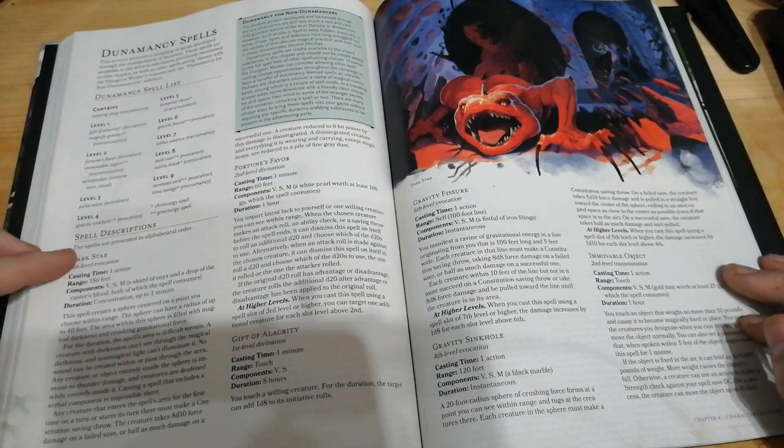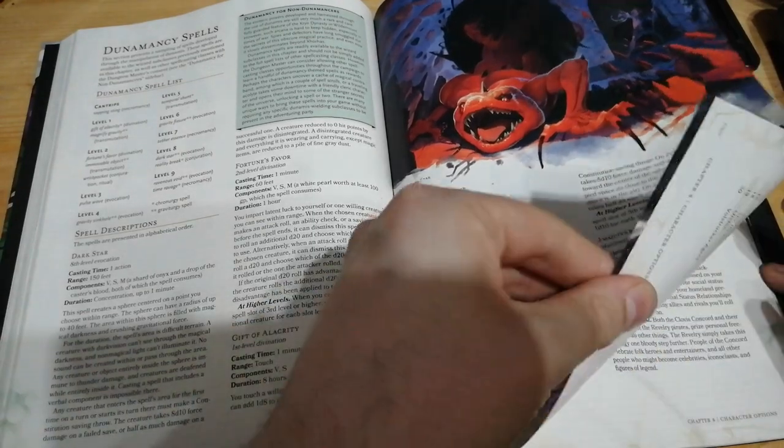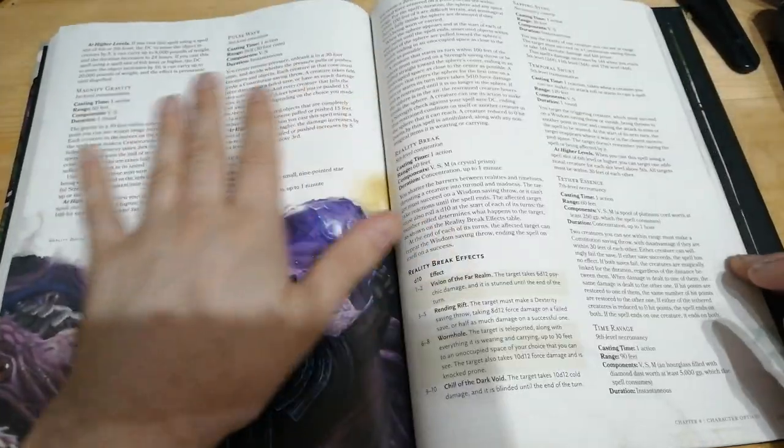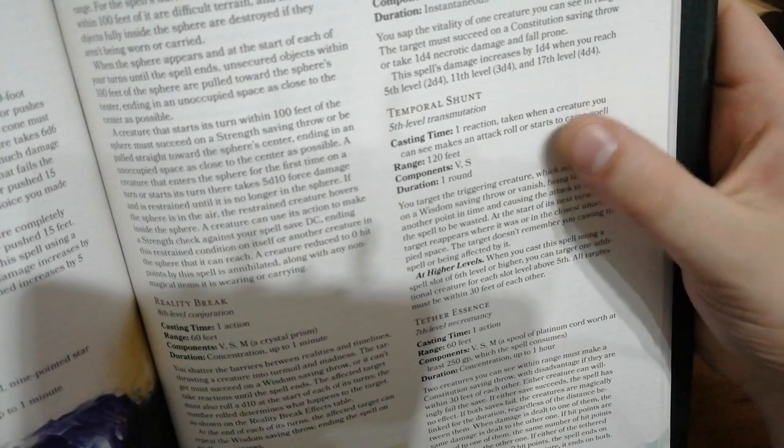We also have some new spells coming into the game with a whole new school of spells — Dunamancy, which is like time magic — and there are some useful and fun little options here for your spellcasters. I'll zoom into one just there so you guys can see in a little bit more detail.